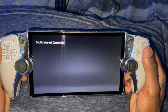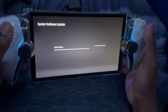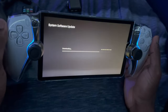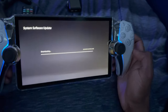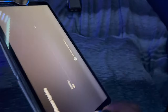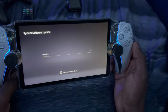All right, let's get it set up. Right now I'm connecting to the internet and now it's updating. This thing is going to update a lot — it took about three updates. In the meantime, look at the back of it again. I put a case on it from Amazon for $20 — I'm not cracking this thing because it's $200, which is a lot to me. And yeah, another update.